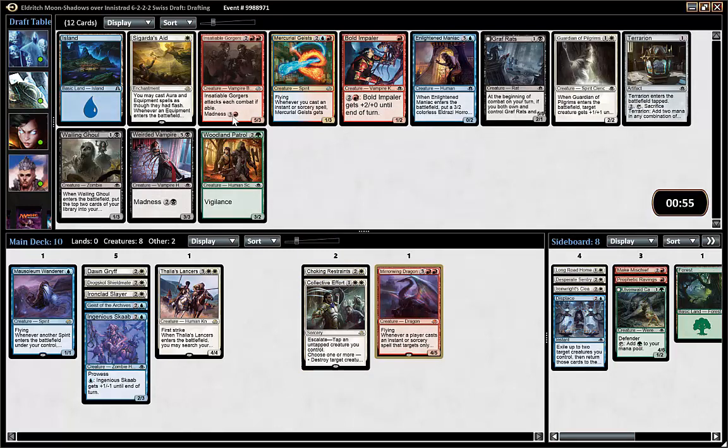There's also Gorgers, which is a good card. So red mythics and uncommons are getting passed, but there's a Guardian of the Pilgrim and that card I will play either way, so I'm taking that.